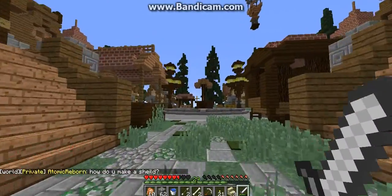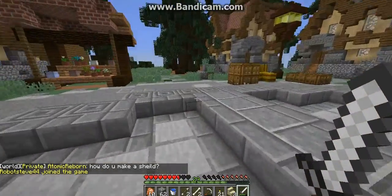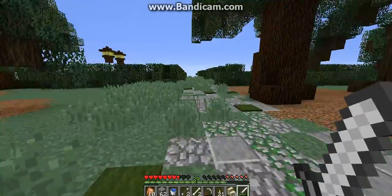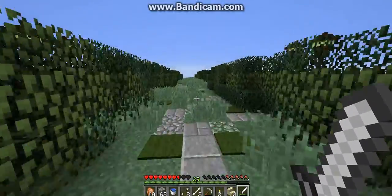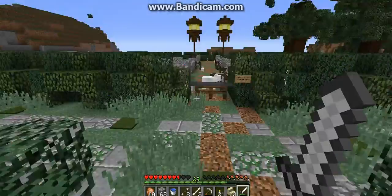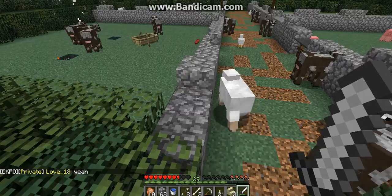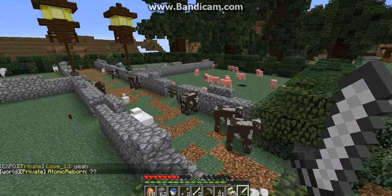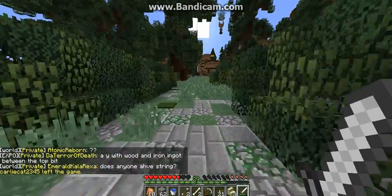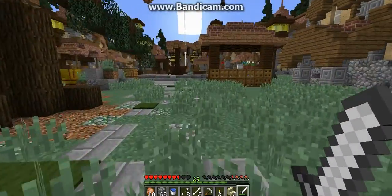Over there by those trees I believe is the farm. I don't really have any friends on this server — I used to but they kind of don't play anymore, I guess, because I don't see them around. And here are the farms. To the left is plant farms and to your right is animal farms. There's cows and pigs and sheep and chickens. And that's pretty much all for spawn.